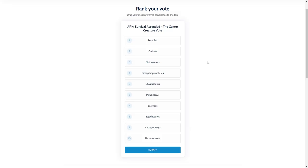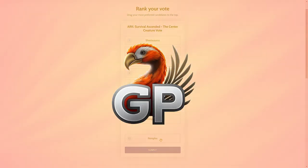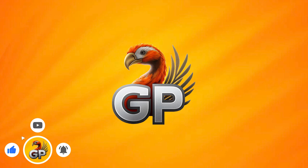To vote for your favorites, visit the link in the description or the pinned comment, which will take you to the ranked vote website where you will see all 10 finalists listed in random order. You need to sort all of the creatures in order of your most preferred, with the one you want to win right at the top and the one you least want right at the bottom. Let me know which creature is your favorite. That's all the latest news survivors — if you don't want to miss out on all the latest ARK news, make sure to subscribe.